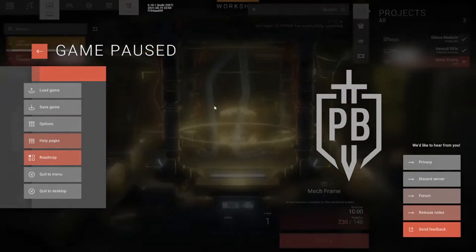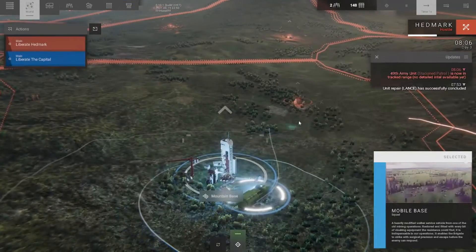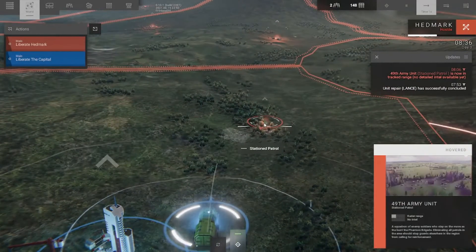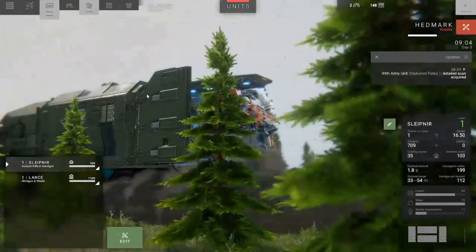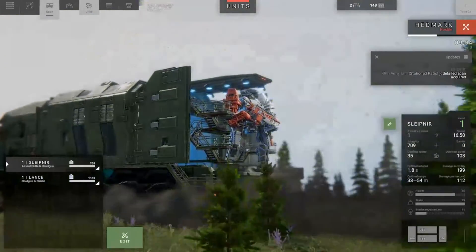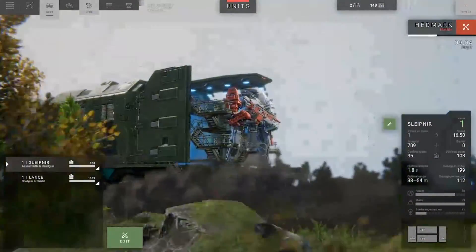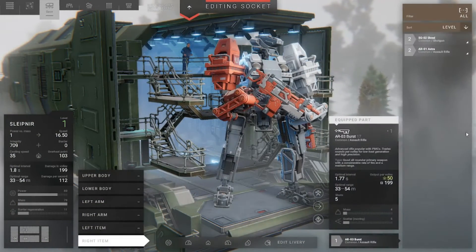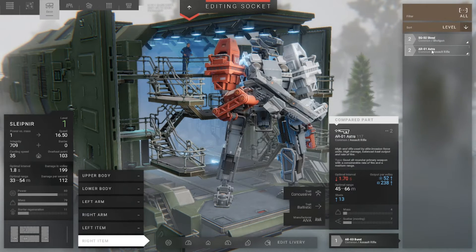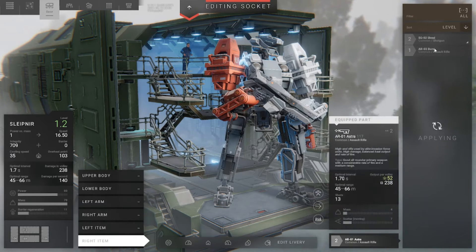We'll worry about that next time. Ooh, what's this? Station patrol. Before we do anything, we're going to go back and have a look at our units. Turn the music down just a little bit, and we'll see what we can do for outfitting some of them with some of our newer parts. Our new AR-01 does a little bit more damage — better shot — so we'll go ahead and equip that one.